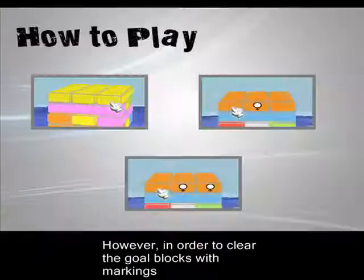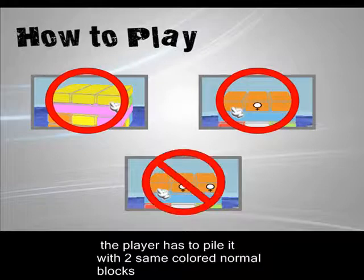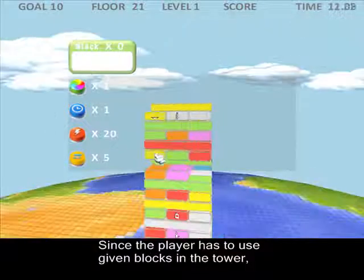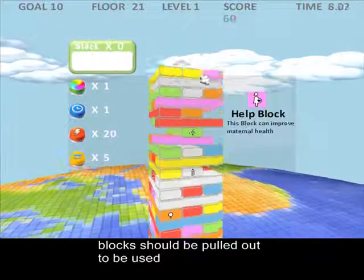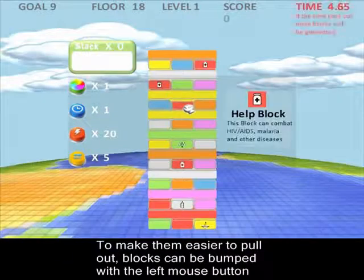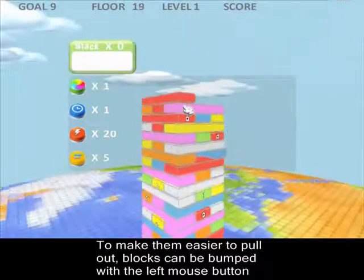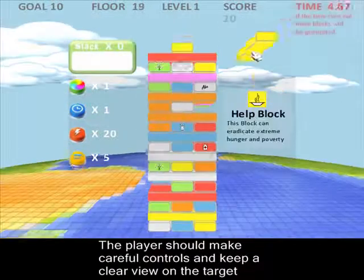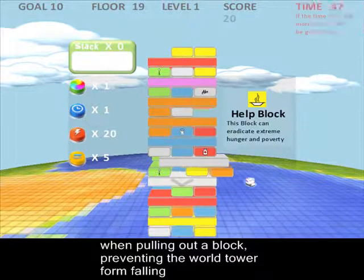However, in order to clear a goal block with markings, the player has to pair it with two same-colored normal blocks. Since the player has to use given blocks in the tower, blocks should be pulled out to be used. To make them easier to pull out, blocks can be bumped with the left mouse button. The player should make careful controls and keep a clear view on the target when pulling out a block to prevent the walled tower from falling.